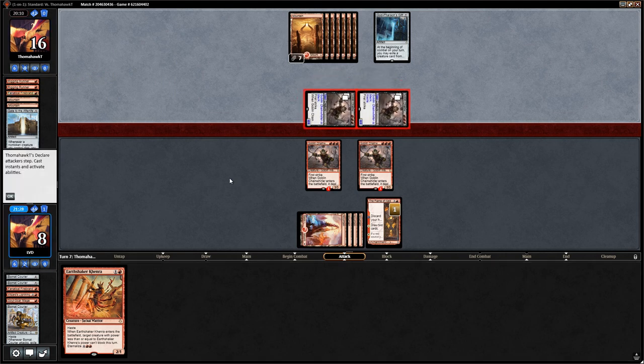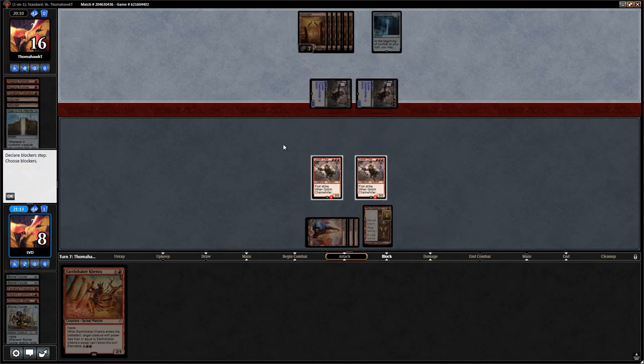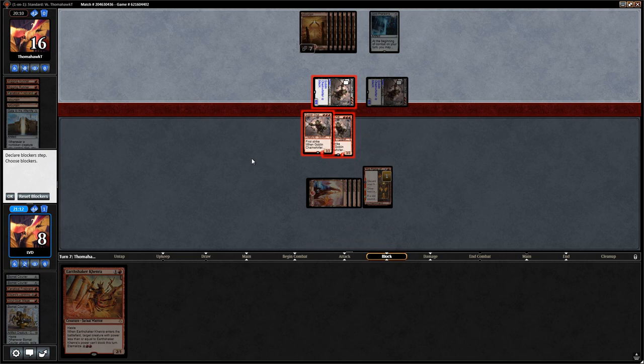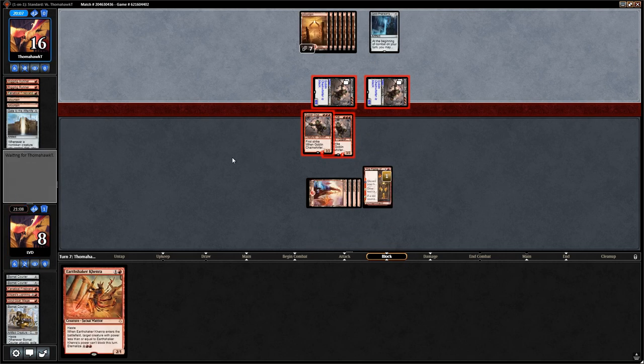This is a pretty ugly spot. We have to double block one of them — better than blocking one and keeping a 3/3 Chainwirler. We'll definitely be boarding in Abrades for this matchup. We get to draw two from Flame of Keld.